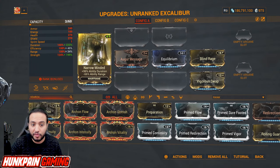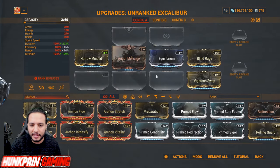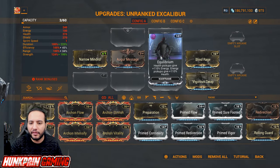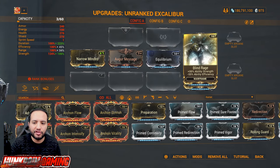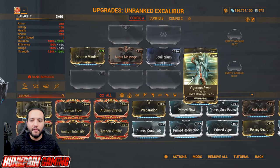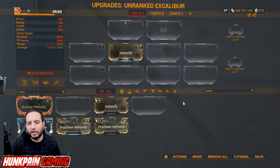Augur Message for duration and energy to shields. Equilibrium: health pickups give energy and energy pickups give health, for energy-hungry Warframes. Blind Rage gives ability strength and minus ability efficiency — fixable later with different mods. Vigorous Swap: on equip, 165 percent damage for three seconds — especially useful for Eidolons and Profit-Taker.